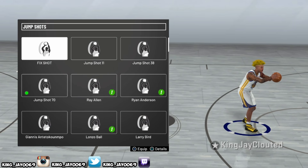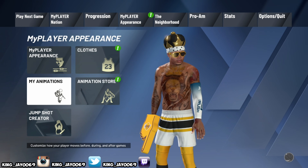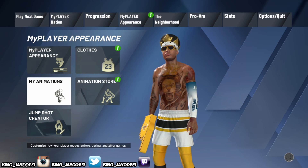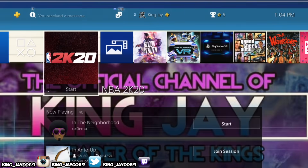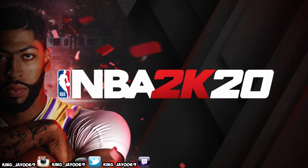Once you've exited the jump shot creator, go to my animations — it is probably still stuck on jump shot 70. From there, go to jump shot and equip your new jump shot that you just created. Then go back to the main menu. Wait for the ball in the bottom right-hand corner to stop circling, then you should be good to go. Once that ball stops, close the application.